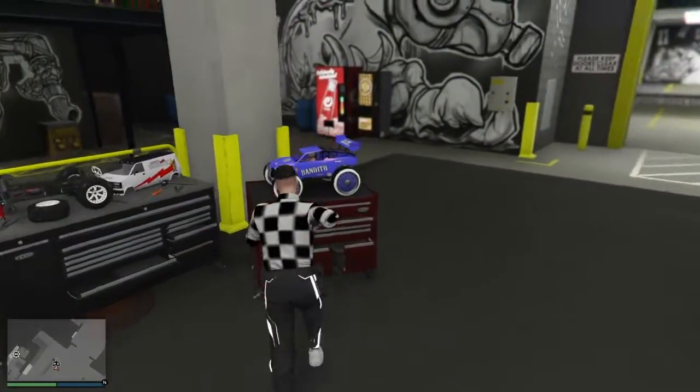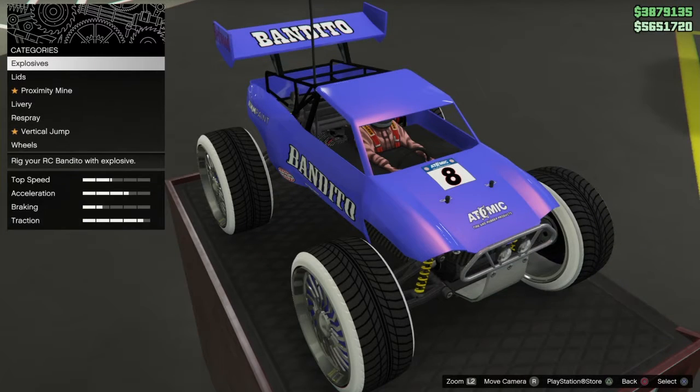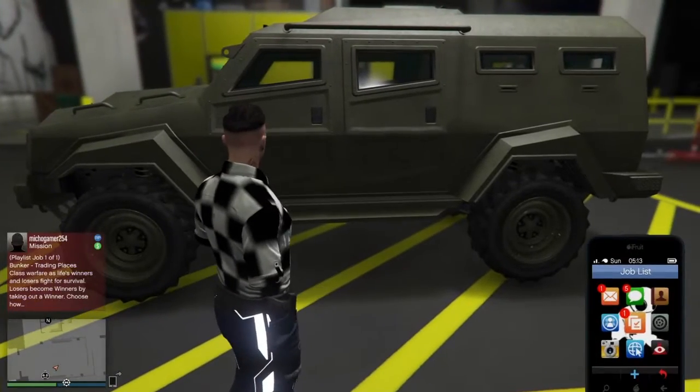Come over here to your RC Bandito, click right on the d-pad. You're gonna see your character walk back, then press circle and exit the workshop.